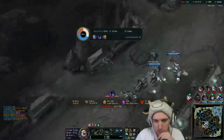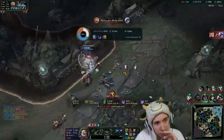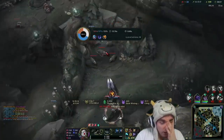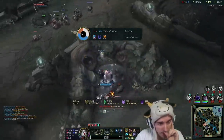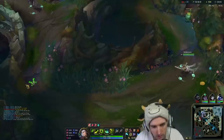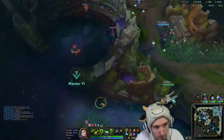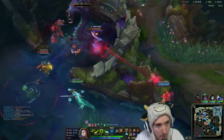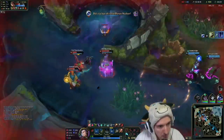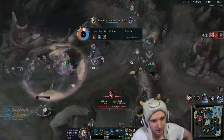They're going for the inhibitor push which is also fine. I prefer Baron, but they can do what they want. We kill them all and instead of grouping and getting Baron or pushing mid, they just split up and then two of them just die. I need vision - no vision.